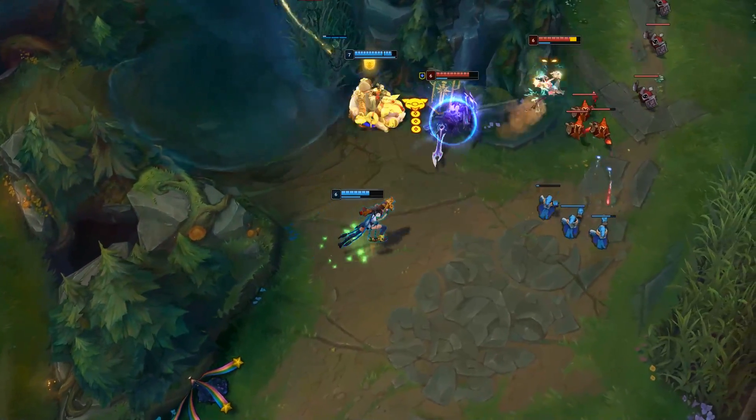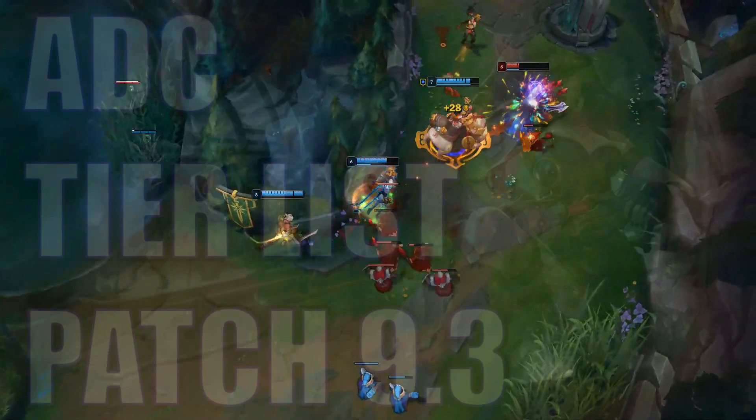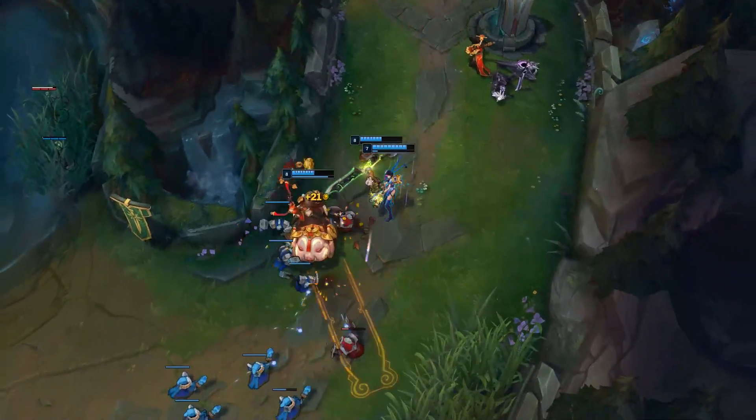Hey, what is going on guys, Zed Stealth here, and in today's video we're going to be starting patch 9.3 off with an AD carry tier list. With the crit item changes in this patch, it definitely does shake up the meta a little bit down in the bot lane.